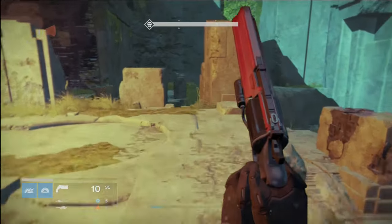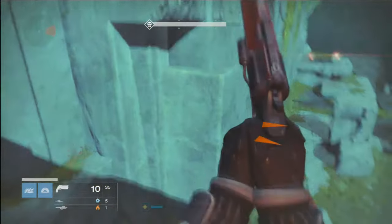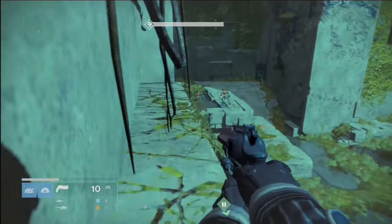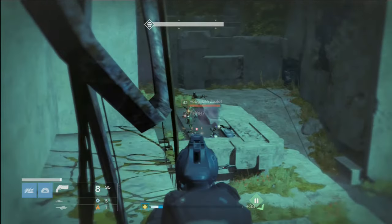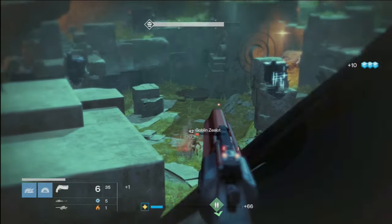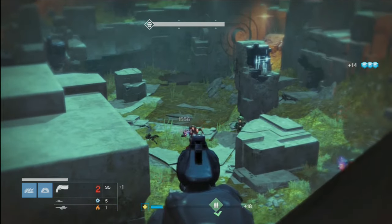In the beginning of the strike, you're required to eliminate all vex to proceed. To simplify this task, climb on top of the ledge on the front left section of the open area and you can take out the adds from there without taking damage. Careful not to fall off though. I'm sure many already know about this anyway.